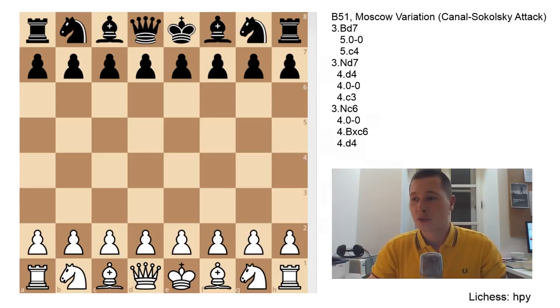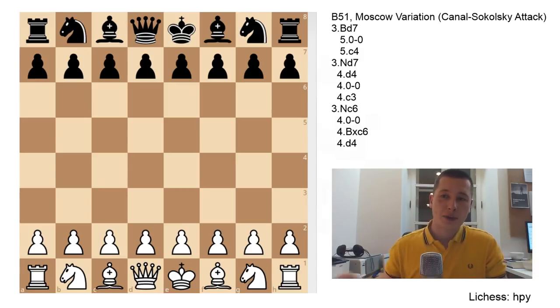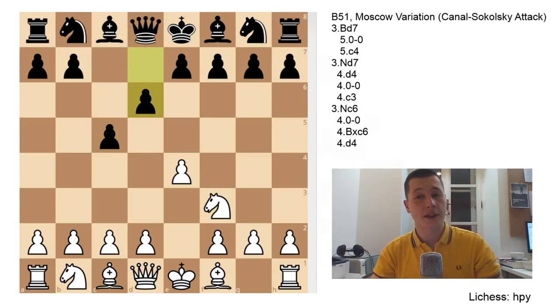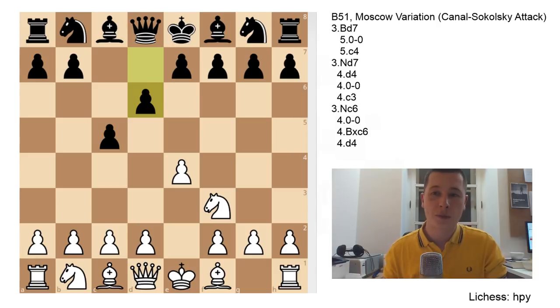The Moscow variation is a very nice way to avoid mainline theory in the Sicilian defense. If you don't have too much time to study theory and opening moves, and if you want a quick weapon against the Sicilian, the Moscow is a great choice - you avoid the Najdorf, you avoid the Dragon, you avoid many highly theoretical variations. The opening goes: E4, c5, Knight to F3, d6, and now instead of D4, you play Bishop to B5 check.